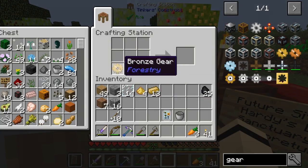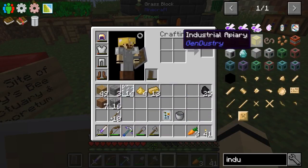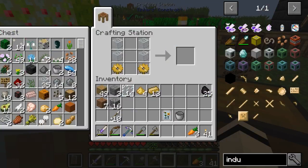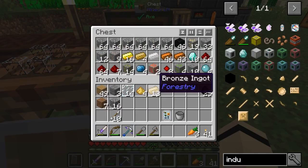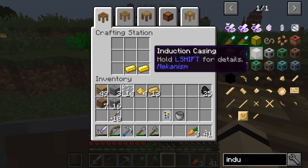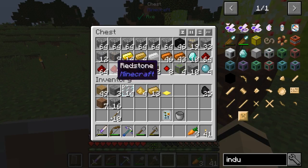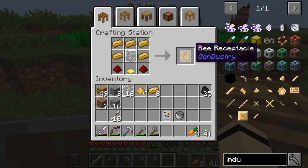Going back to the automation — the tree hive or whatever it's called. We need another piston, some glass, the weighted pressure plate, and more redstone — I think two of those. Let me check — yes, two redstone, a weighted pressure plate, a piston, a sturdy casing. Let me grab one more redstone and the extra iron and make another piston. There we go — got the components.